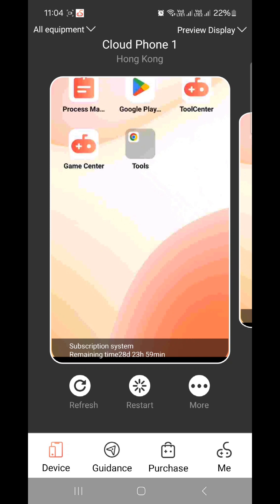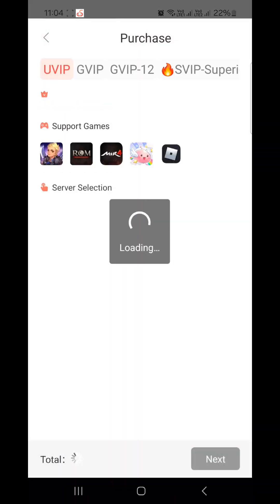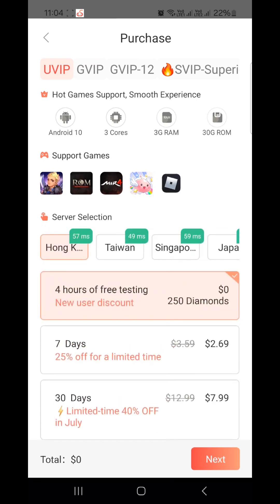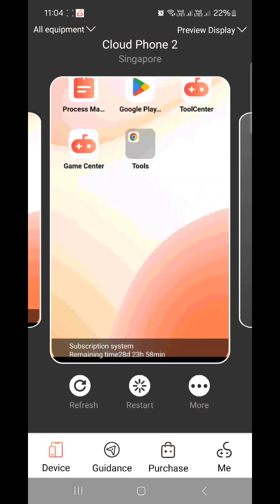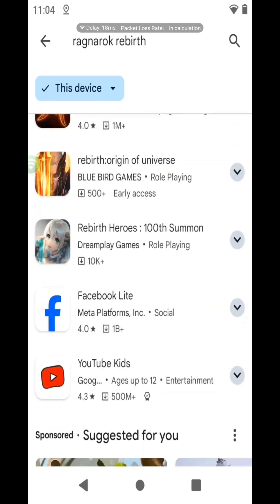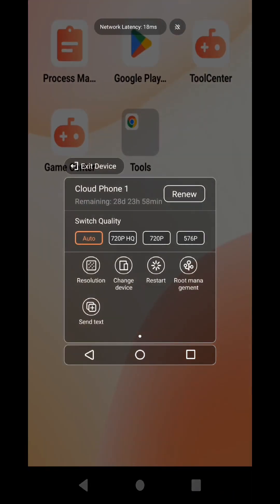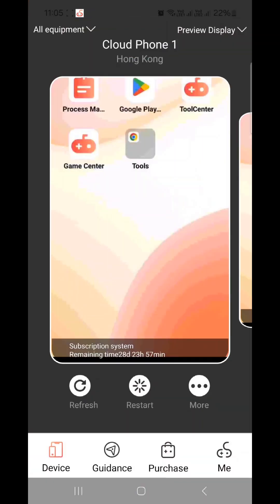By registering through my referral link, users can receive an extra 488 diamonds per month, which equals 40 hours of free use, while regular users can only get 250 diamonds without registering through my referral link. You can check the purchases section to see all the offers for this product and explore which subscription you'd like. As you can see on the device, I already have 2 cloud phones which I can use anytime to download and install a lot of games. I hope you'll try this application and have fun playing, farming AFK, and grinding. Peace out and thank you!